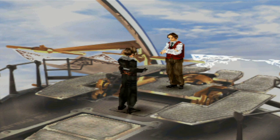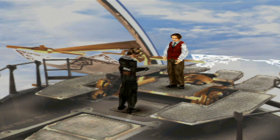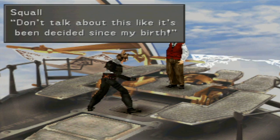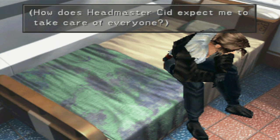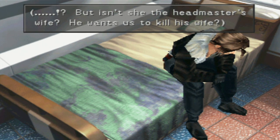'Squall, we're under your command from now on.' Oh, facepalm. 'This is your fate. It is your destiny to lead the way in defeating the Sorceress.' 'How do you know that? Don't talk about this like it's been decided since my birth!' You tell that asshole. 'I don't mind fighting the Sorceress - it's unavoidable as long as I'm a SeeD member. What if I quit? Then what? What do I have left? Don't even want to think about it. Just stop thinking.' 'I'll just have to do as I was told - command the Garden and kill the Sorceress. But isn't she the Headmaster's wife? He wants us to kill his wife?'